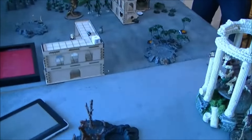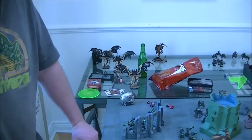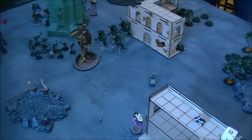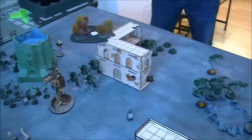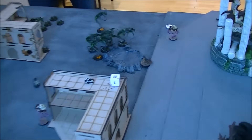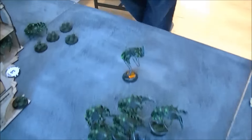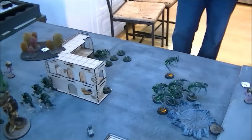Going into Nid's turn two. At the end of Tyranids turn two: in the movement phase I flew all the Hive Tyrants off board just because his Deep Striking might come in. All my Spore formation came back and they have Deep Strike so I Deep Struck them all in again. The last remaining ones I had free assaulted — two Spores went into the Wraiths and I killed nothing. Barbed Hierodule shot the other unit of Wraiths, which now has only one left with one wound.